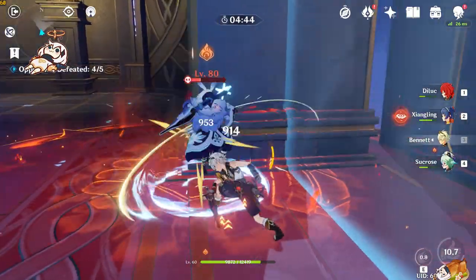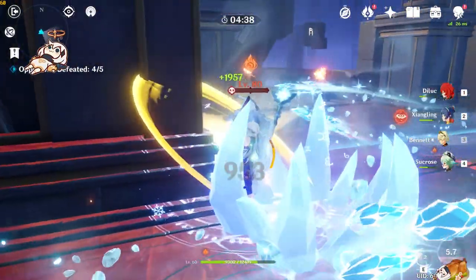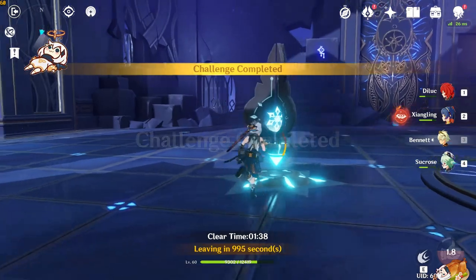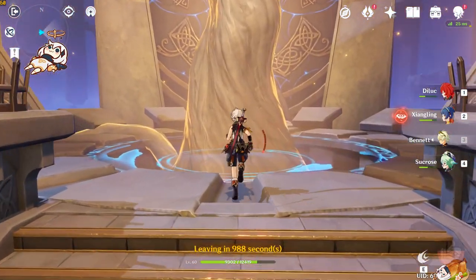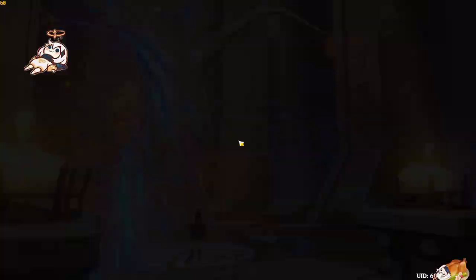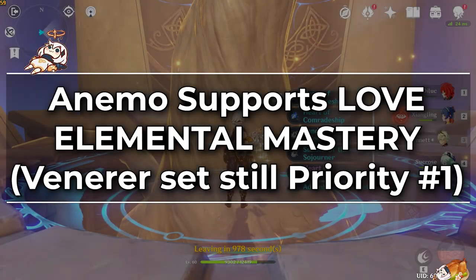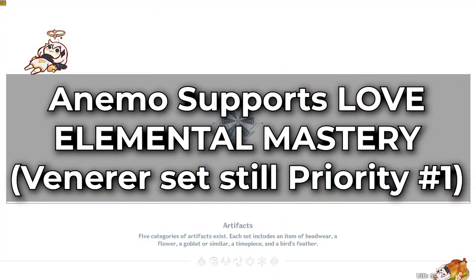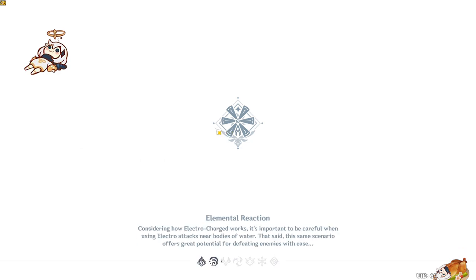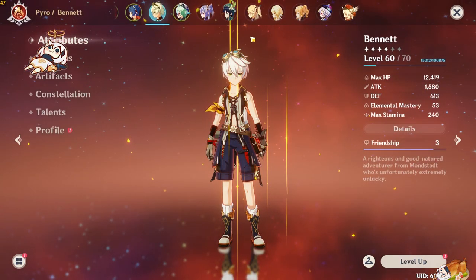This is part of why transformative reaction comps are very popular — they are relatively cheap to build. You don't need a good artifact set with attack percentage, crit percentage, etc. on your sub-carry; you just need levels and elemental mastery or energy recharge. That saves resources you can instead invest into your carries or burst damage supports. 99% of the time, Anemo characters just love elemental mastery. Just remember the Venerer set, if you have access to it, is still the priority for Anemo supports. Geo supports — EM is nice because it makes your shields tankier, but the important part is the four-piece Archaic Petra artifact set bonus, so get that first.